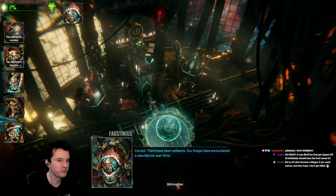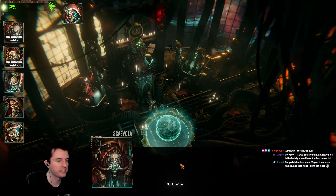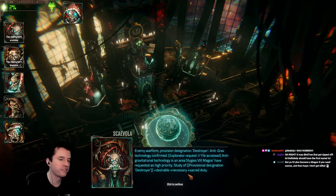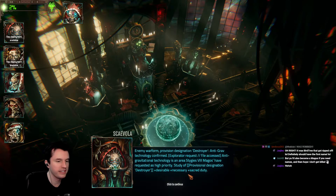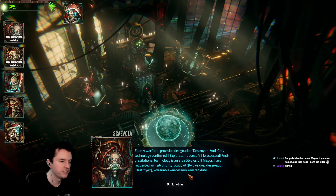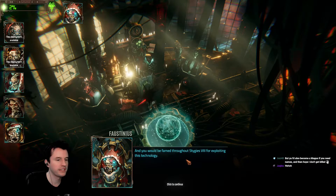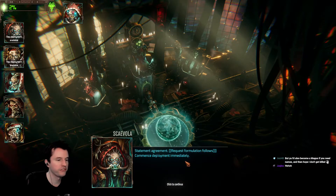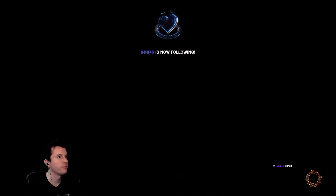There have been setbacks. Our troops have encountered a new Necron warform. Reaction: delightful. Enemy warform provisional designation: destroyer. Antigrav technology confirmed. Antigravitational technology is an area Steinges VIII Magos has requested as high priority. Study of provisional designation destroyer: desirable, necessary, sacred duty. And you would be famed throughout Steinges VIII for exploiting this technology. Commence deployment immediately. He's like, yes, I would be famous, let's do it.